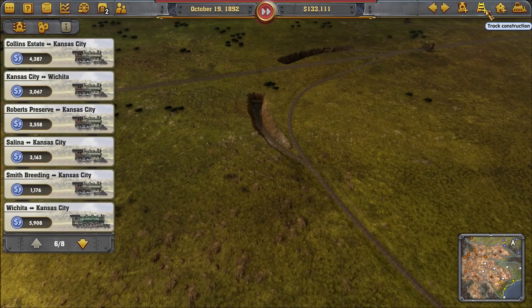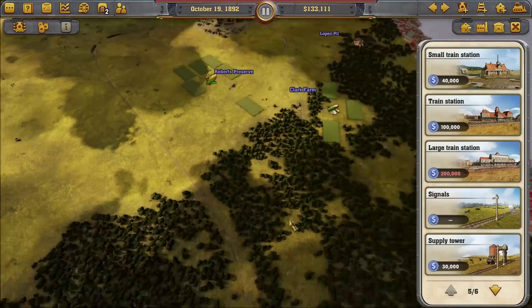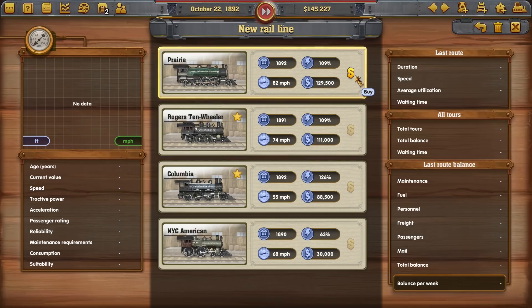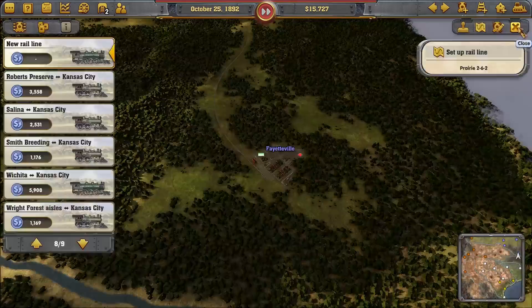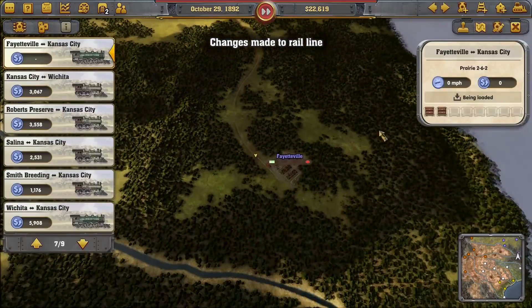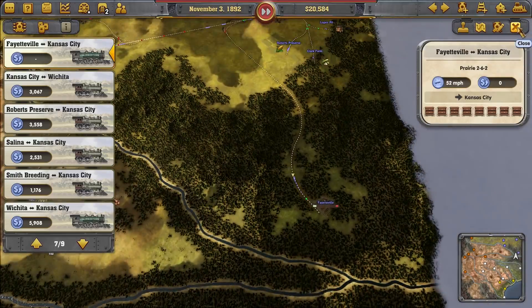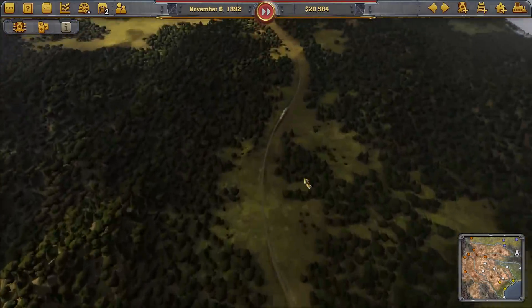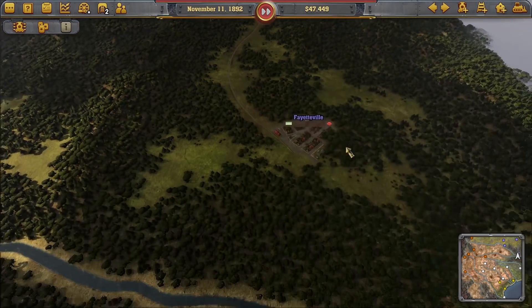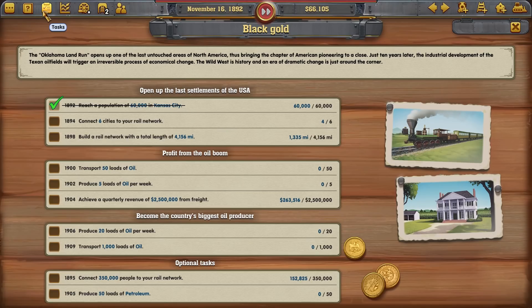We'll need some supply depots. Before we do that, let's set up the new train — we have enough for the prairie. Excellent. Decent power, decent speed. So your rail line is going to be from Fayetteville to Kansas City — go. First load — oh, you do have furniture waiting, that's nice. You were probably getting some by land vehicle — like carriages or horse-drawn stuff. Hopefully that's fairly profitable. We actually might want to buy this business because we do have goals for industry profit. We've got to achieve freight revenue while working on it. Produce five loads of oil per week — but I don't think that's from our own industry.